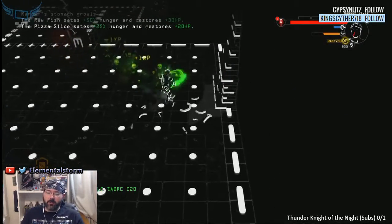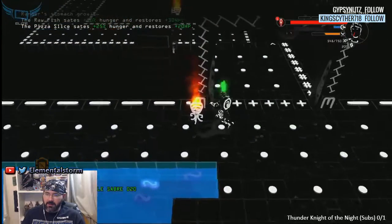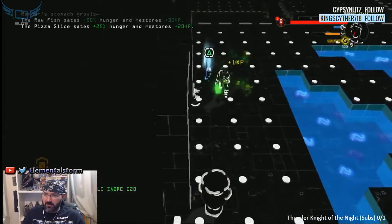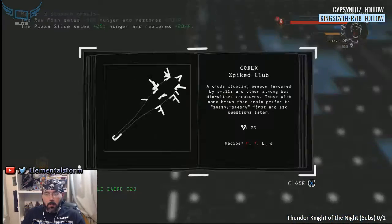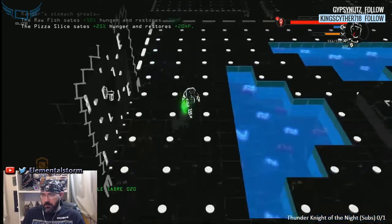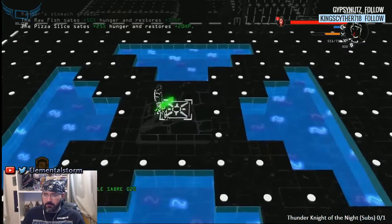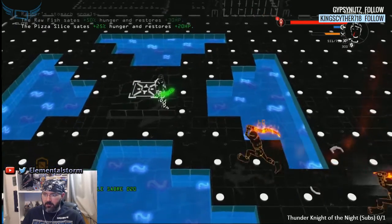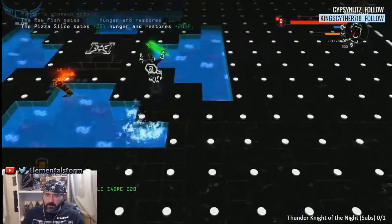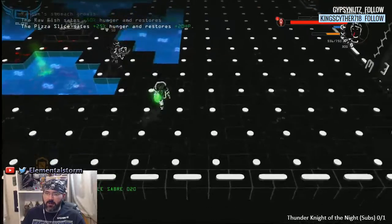It reminds me of that game that was on the Wii that was all black and white — I forgot the name though, but this is the art style. Spike Club — new weapon! He does take damage if he goes in the water, nice.